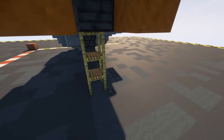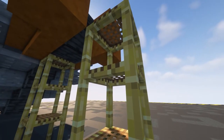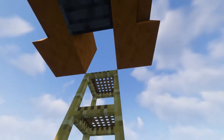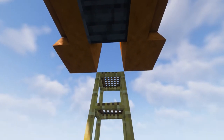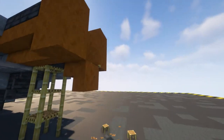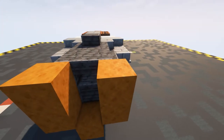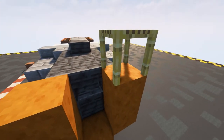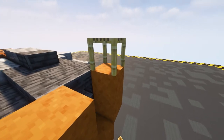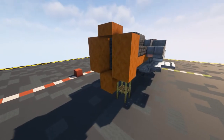Put in some temporary blocks - go one two three up like this. Then grab your stair and put in an upside down stair, move those temporary blocks, and up here put in another temporary block and then a slab in our red sandstone.